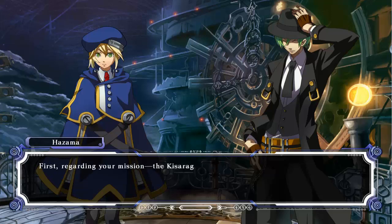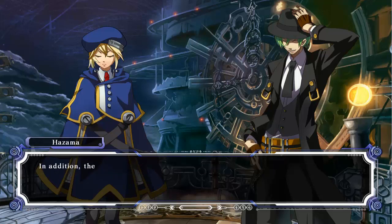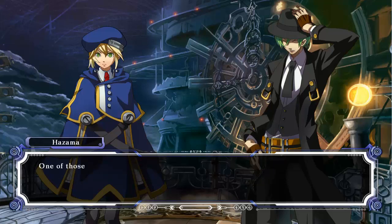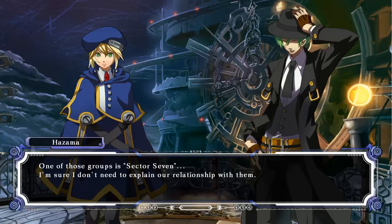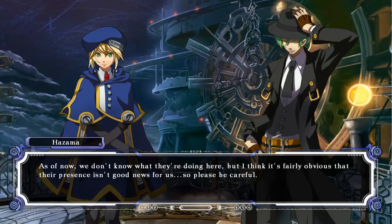First, regarding your mission — the Kisaragi case. The military is treating the matter with utmost care and secrecy. A cover-up, right? That's right. Frankly, if word spread that the hero of Ikaruga disobeyed direct orders, chaos would ensue. In addition, the NOL has raised the alert level to D here in Kagutsuchi. But in spite of that, several groups have snuck into the city. One of those groups is Sector 7. I'm sure I don't need to explain our relationship with them. As of now, we don't know what they're doing here, but their presence isn't good news for us. Please be careful.